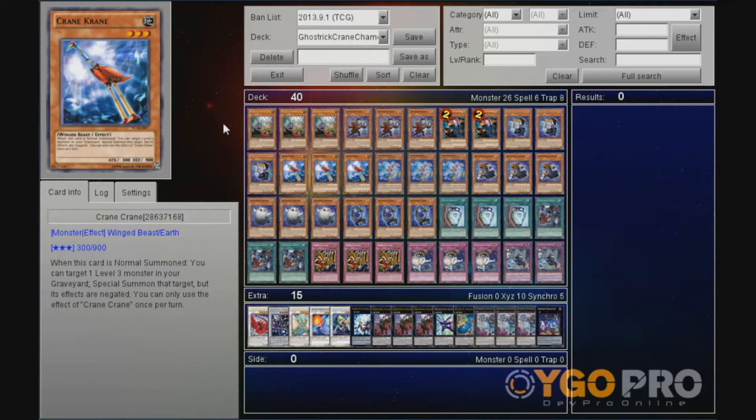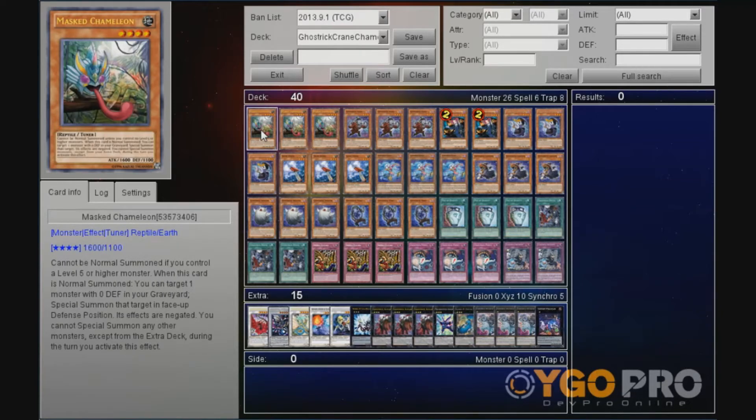Hey guys, Ramos here. So I've received a request to make a deck profile for a Ghost Trick deck that features Chameleon and Crane Crane. So I'll simply go over the cards. I run triple Chameleon — the requester wanted that so the deck would have extra synchro abilities.